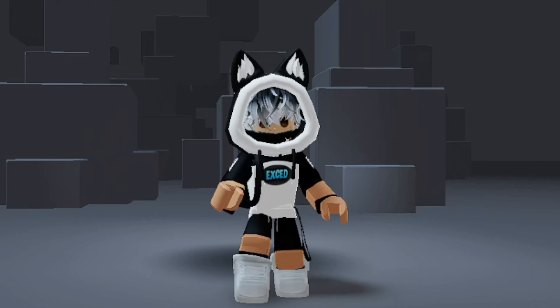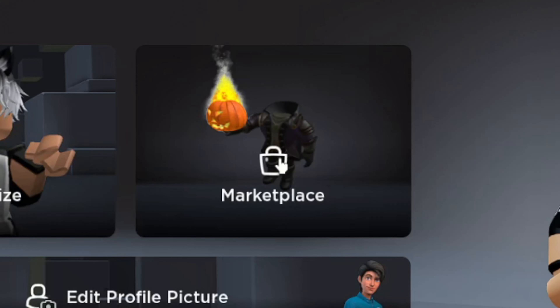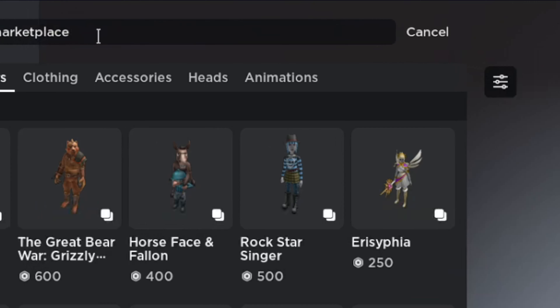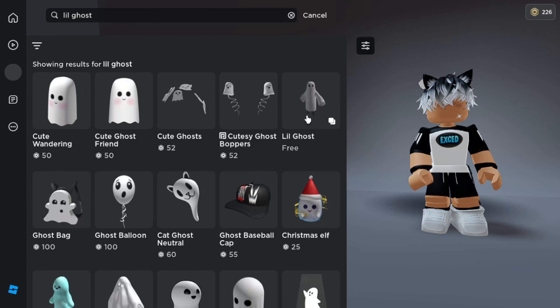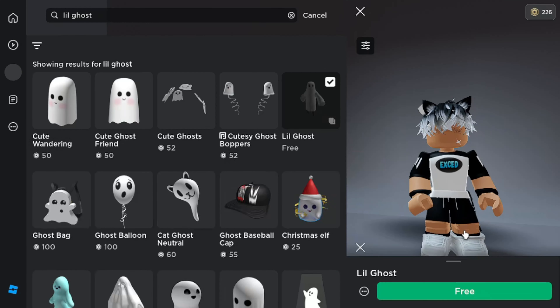Here I will show you a free bundle for Halloween. This is a spooky bundle. Just go to the marketplace, click on characters, and search here. Search for 'little ghost.' Here you will find a new free bundle for Halloween. Just claim this bundle. This bundle will be free for a few hours.